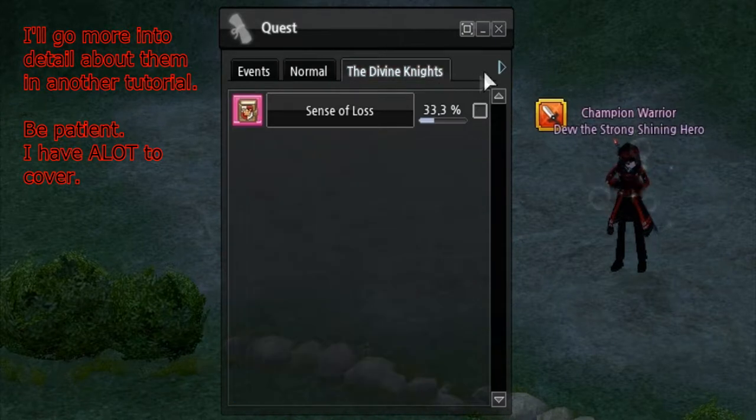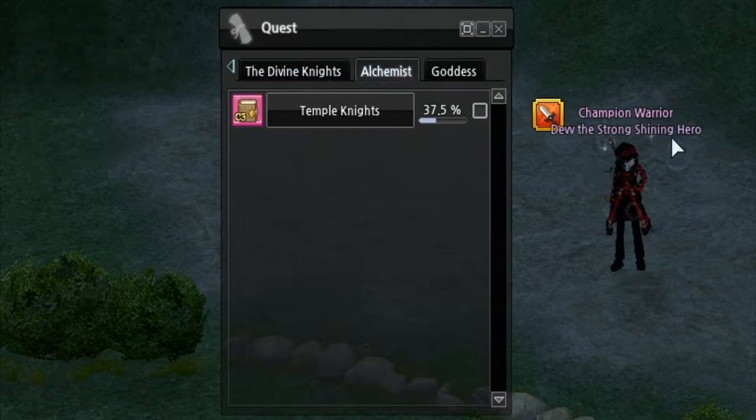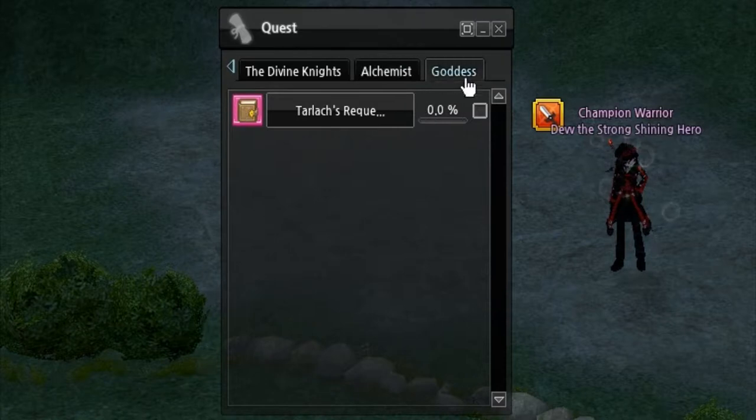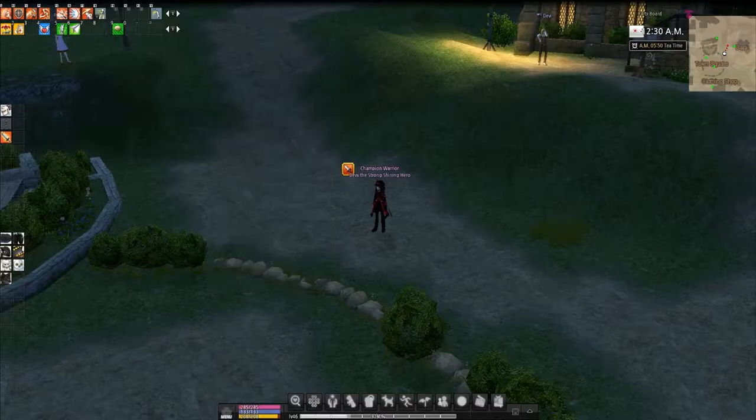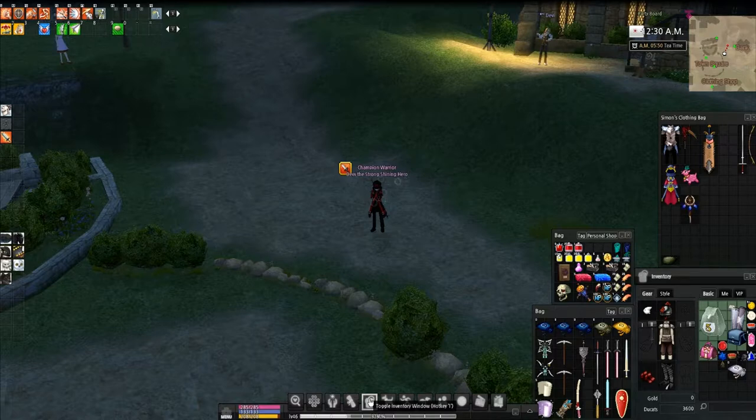Then you have your storyline quests like the Divine Knights — you'll always get that. Alchemist, because this character's on G9. Goddess, in case you're on Generations 1 through 3. Now the big thing — your inventory. You probably notice I've got a lot of inventory space.